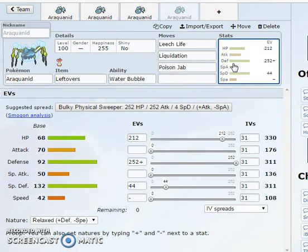Araquanid is kind of a straightforward mon. You're mostly going to be seeing the Choice Band set, or possibly a Life Orb or Eviolite variety, or maybe an Assault Vest set — probably the two most common sets. If you have any other movesets I didn't cover, throw them in the comment section down below. Leave a like and subscribe — it really helps me out and I do appreciate it. Have a great day, see you guys in the next video. Peace.